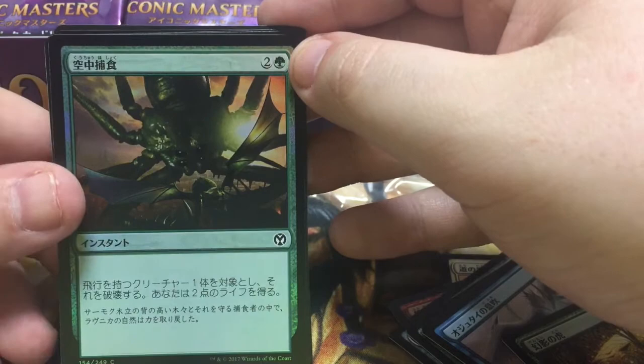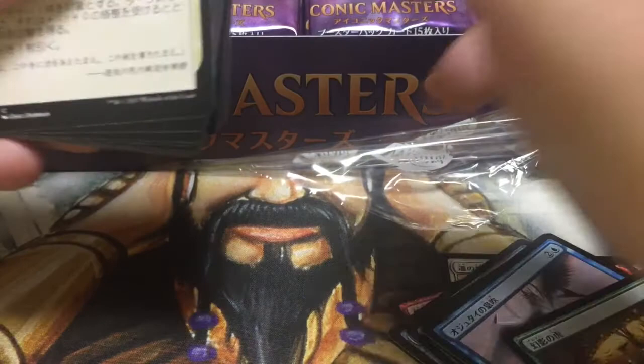Looks like it gives a creature reach, maybe. I don't know, I'm drawing a blank here. Okay, so yeah, I actually haven't paid too much attention to this set. I know Mana Drain is in it — I know that is the big money card. I don't really expect great things out of this, but we'll see what happens. Alright, jumping to the uncommons.